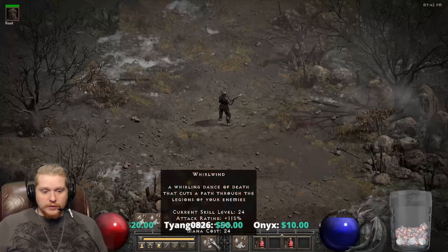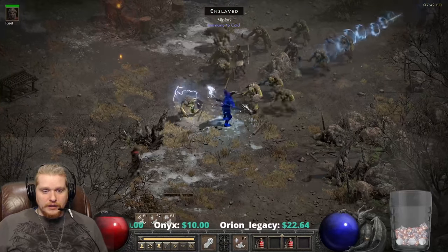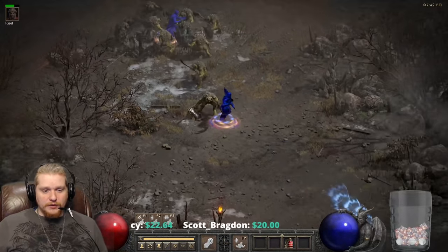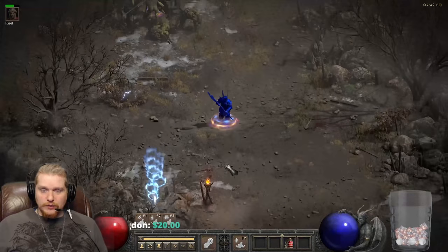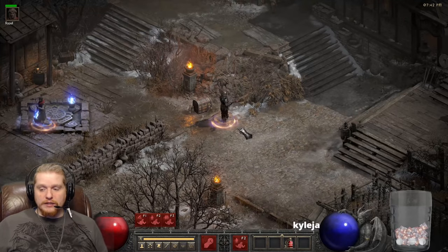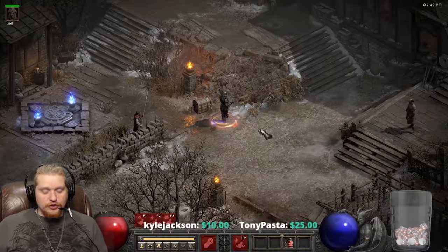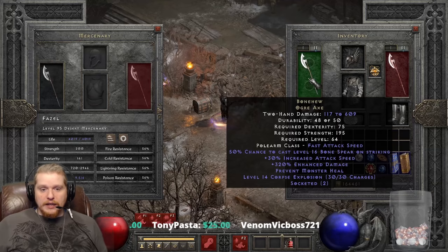Unfortunately the Bone Spear proc does not work on Whirlwind, so you have to use something like Bash. The Bone Spear actually pierces targets — when you hit a target and the Bone Spear comes out, it pierces straight through to the other side and damages everything along the way. It's extra magical damage that pierces multiple targets and procs all the time. With a 50% proc chance on a Mercenary using Jab — which attacks multiple times per hit — you'll see multiple Bone Spears coming out at any given moment.